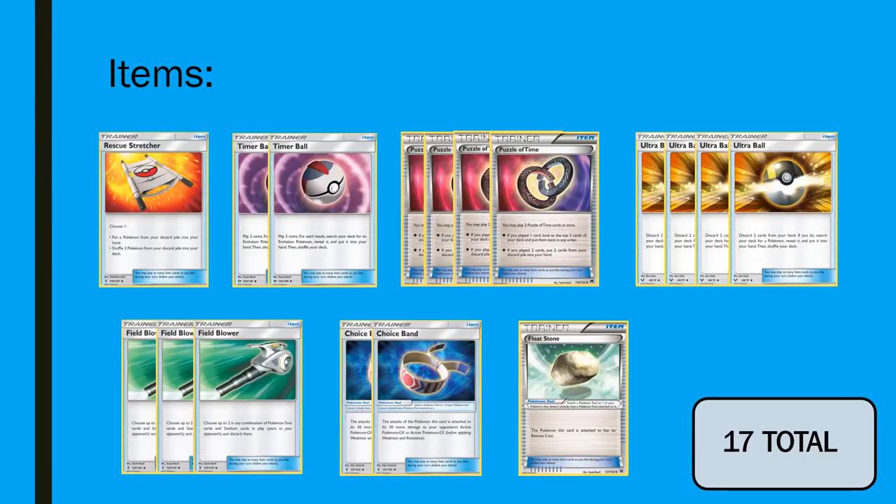The items are fairly streamlined, and don't click away just because you've seen two Timer Balls — I think it's actually correct in this list. We are going to play one Rescue Stretcher, just for more access to getting those Frog Boys going, can recycle the Mew, can recycle your Zoroark pieces as well. I've always been a fan of Stretcher — it's an immediate response card in many situations against things like Parallel City or just early Buzzwoles and stuff like that. It's just a really good card for you in general as a Zoroark player.